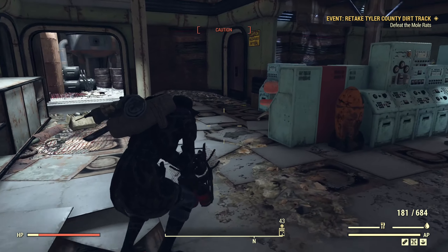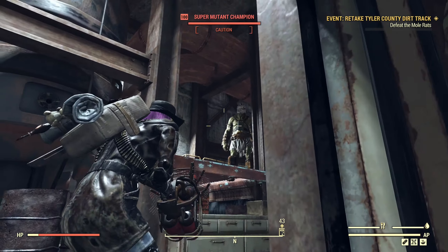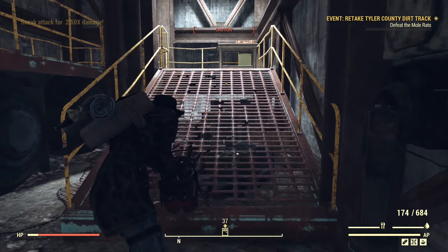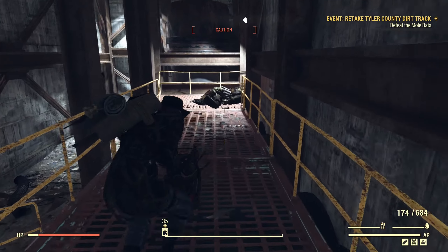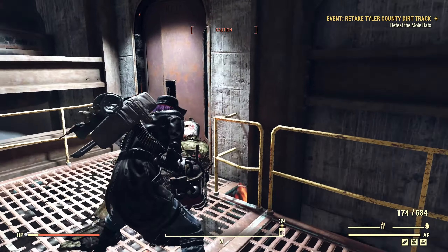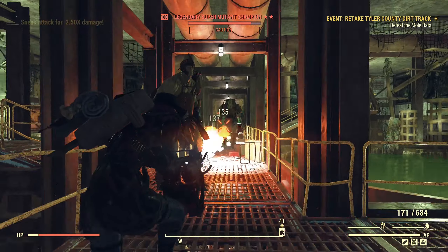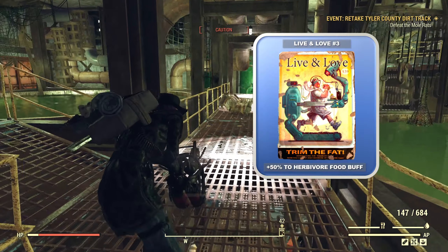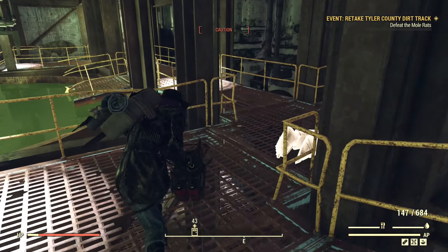On a double XP weekend this would double to around 2200 points. And if you boosted it further with some of the other recommended items which are more expensive — like the brain bomb, bobbleheads, and magazines — you can get a lot more points than that.